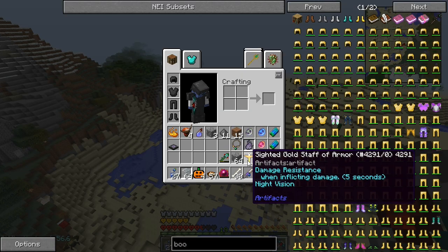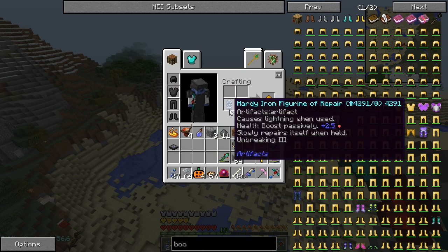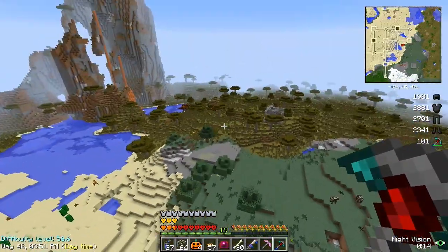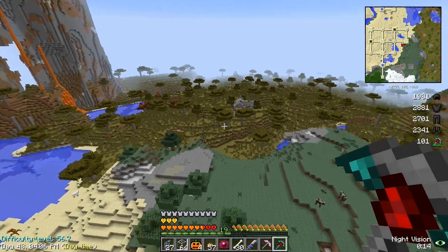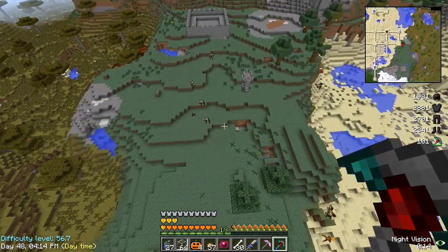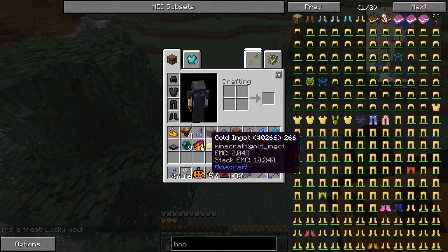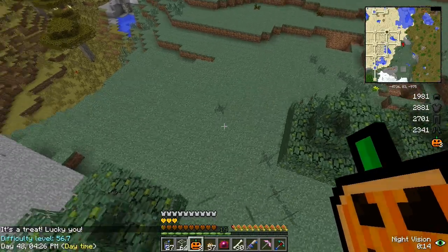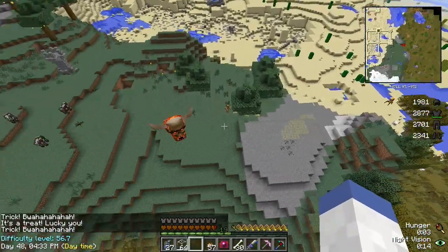We just had Halloween happen here and it was pretty sketchy - I almost died but I lived through it. Now I've got four trick-or-treat things I want to try out. I've never messed with them before so I don't know what to expect. Take a treat - wow, we got a gold soaring taco and some ender pearls! Take a treat again - we got some emeralds. Not too bad!